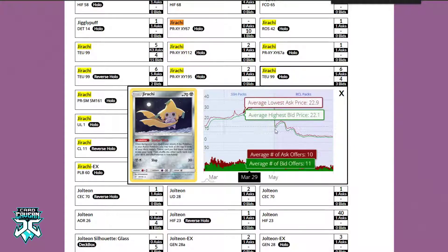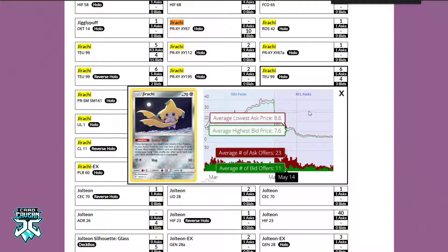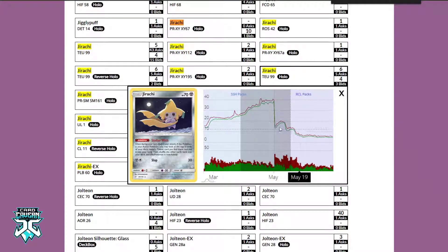You can zoom in on this section if you truly desire. Something to note for ptcgoprices.com is that it does crash Google Chrome on a mobile browser — at least that is what has happened on my phone multiple times, so I'll give that as a short heads up. But keep in mind you can always join our Discord server and you'll be able to use the price checking bot, which will give you access to all sorts of prices.